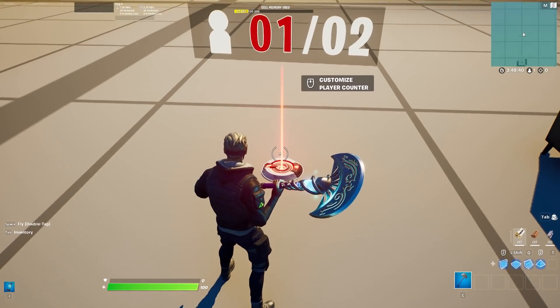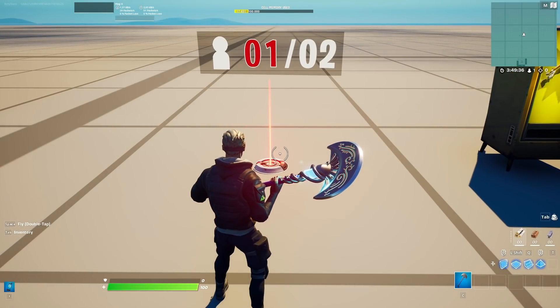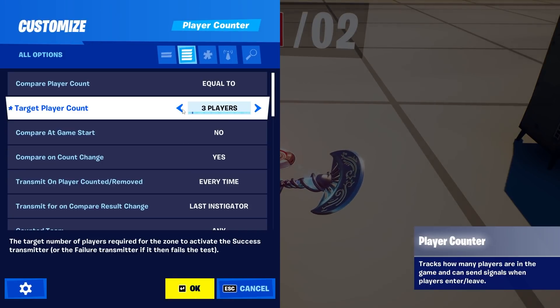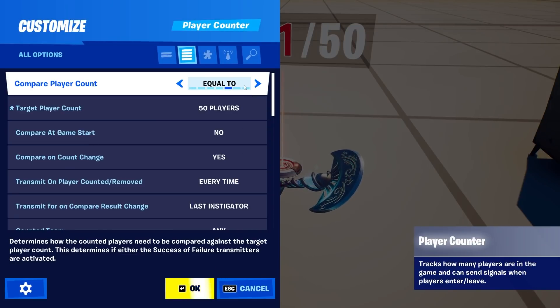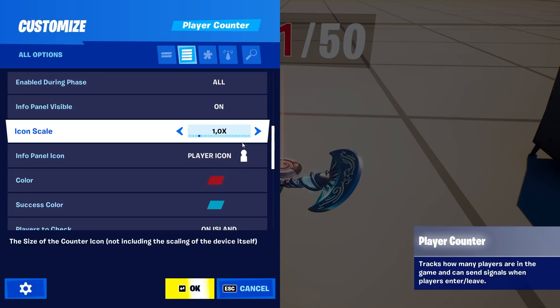The next new device in the game is the player counter, and yes, this does exactly what it sounds like — it counts the players in your map. You can see I currently have one of two players in the map, but this device has so much more. You can decide how many players you want to have — 50 is the max on a creative island — and you can set conditions like equal to or more than. This device is so versatile, you can do so many things with it.